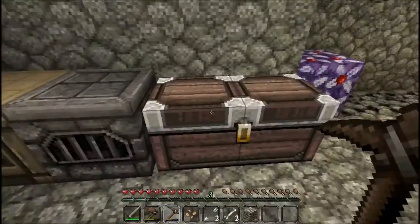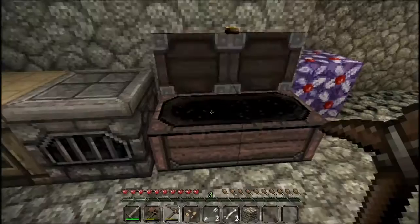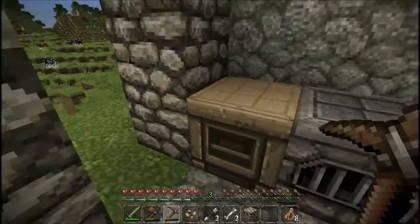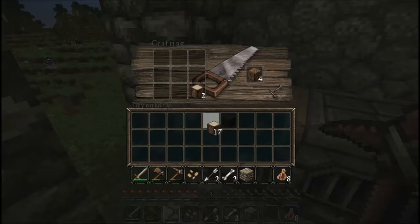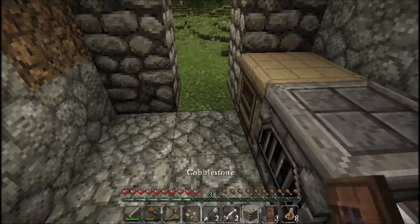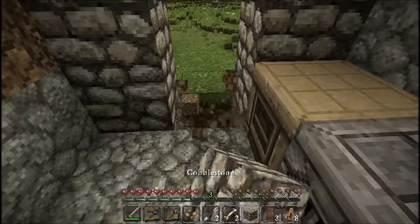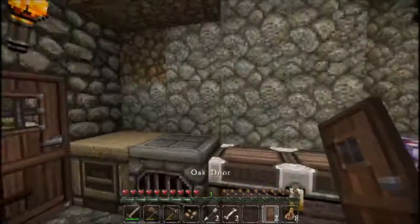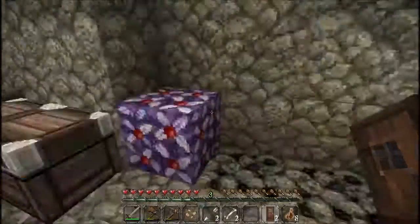Let's get a door at least. Give me a door. That's the noise a door makes apparently - whoop. You make a stone as well. This is my house, I live here. It's awful.